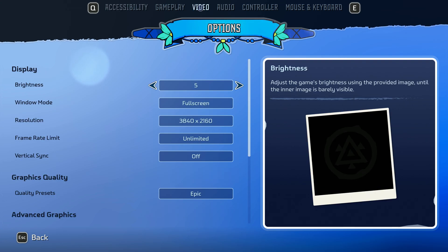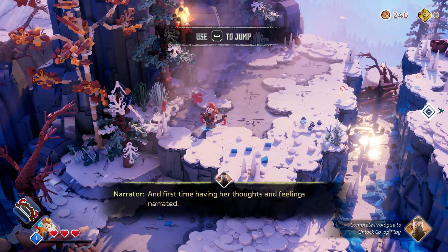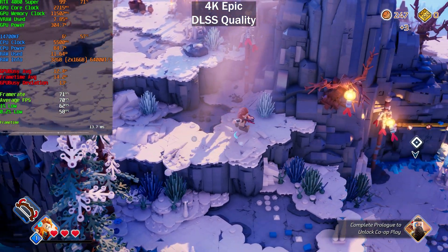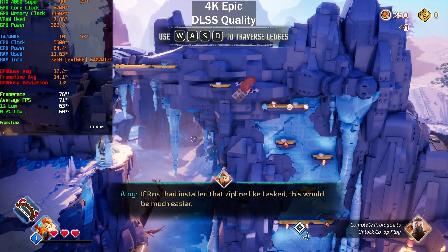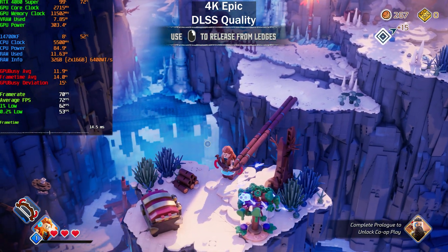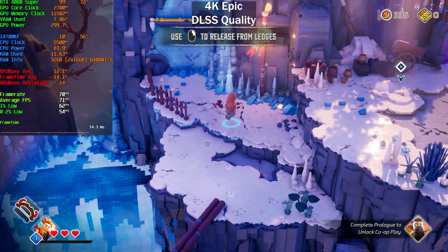Let's see what DLSS Quality can do at 4K with no frame generation — can we hit 60 fps? Our frame rate basically doubled by enabling DLSS Quality. On the High preset instead of Epic with DLSS Quality, that should be fine, but the game is way too heavy on the Epic preset. Doing short benchmark runs here because I need to leave enough time to actually refund the game. I do like the LEGO games, but this one costing $70 is not worth it.